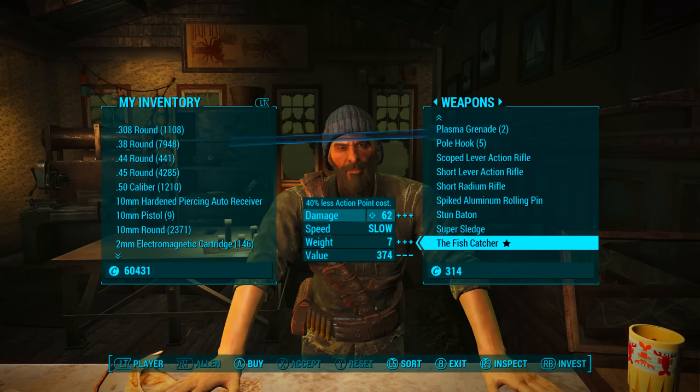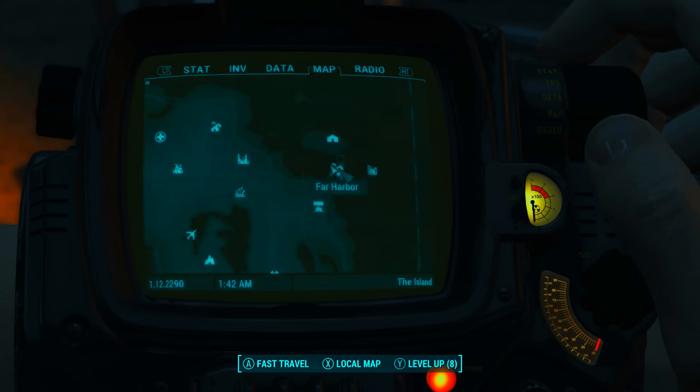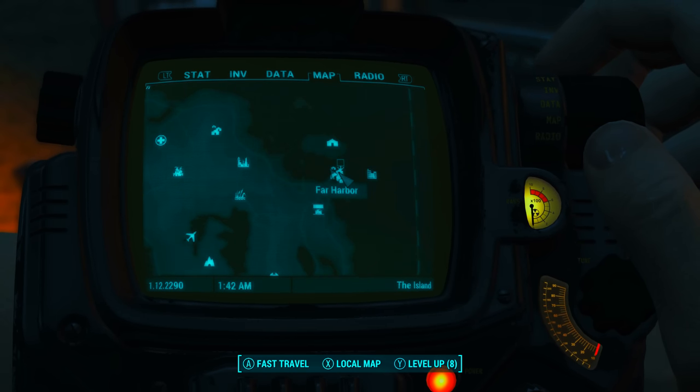This weapon's price will vary depending on your character's charisma level. Also, Alan doesn't take card — you will have to pay in caps. And on the map, in case you're confused, the town of Far Harbor can be found here on the island.